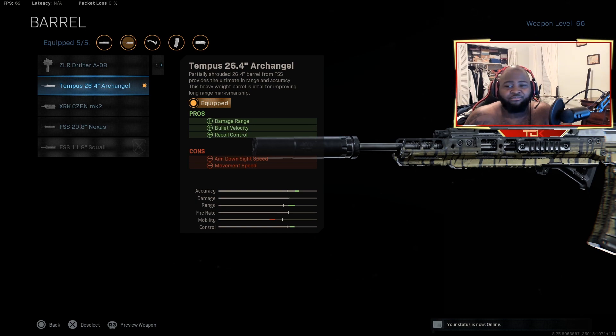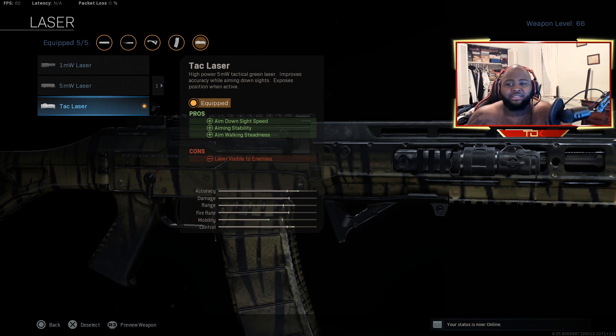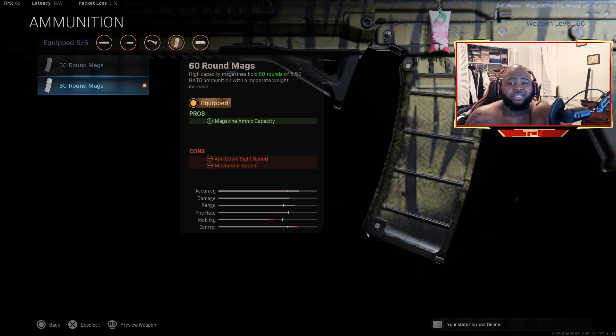The barrel gives you damage range, bullet velocity, and recoil control. Bullet velocity is a big pro, especially with the Monolithic — basically it doubles the damage. Aim down sight speed and movement speed do fall back, but we fix that with the tac laser, which gives you aim down sight speed, aim stability, and aim walking steadiness. That's why this is a clutch attachment. We're also running the 60-round mags — because who runs 50? We run 60 to get the most shots on somebody, especially in Warzone when you're shooting from afar and don't want to keep reloading.